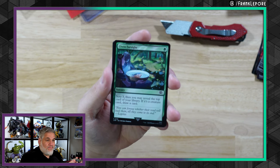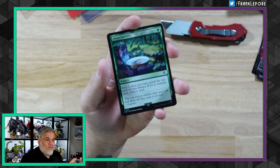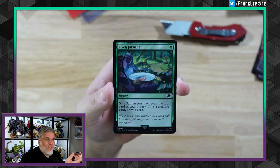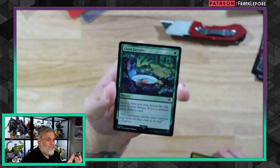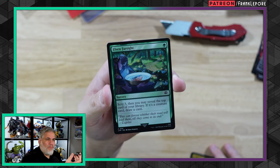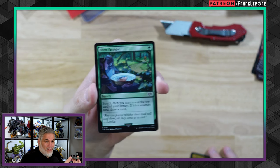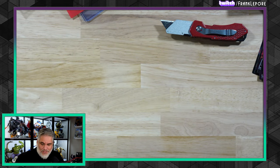And then four copies of Elven Farsight for the same reason. Scry three, then you reveal the top card of your library. If it's a creature, draw a card. This feels very ponder-y — like a green ponder or green preordain. So kind of cool. It's just a very good card. I saw it seeing play, so I picked it up.